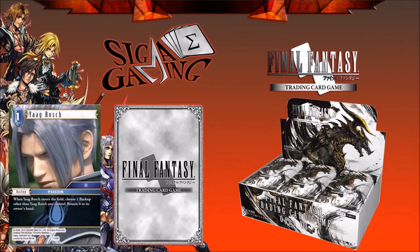He's still a backup with the same job as before. The effect is: when Rosh enters the field, choose one backup other than Rosh that you control — you return it to its owner's hand. This allows some very interesting combos. You can use it with the Cid from Final Fantasy 2, which came out in Opus 6, because he lets you search for any one-cost backup.